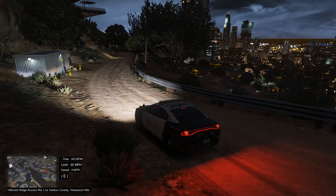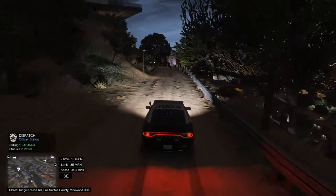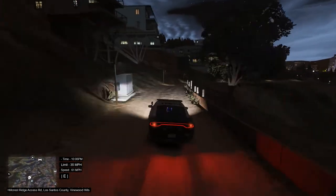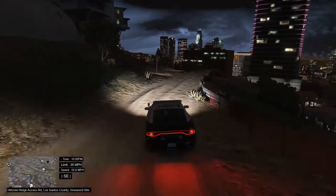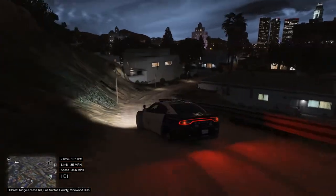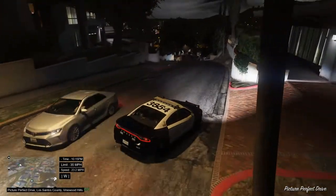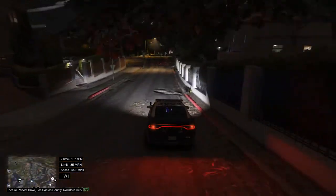Dispatch: '10-8, roger that, one Adam 14, proceed with patrol.' So we are going on patrol — I did that with the right Alt key. You can talk to dispatch; if you have a microphone you can also do it within the LSPDFR menu. Press M, go to settings, set 'available for calls' to yes, and then you can get calls. You could also request callouts.